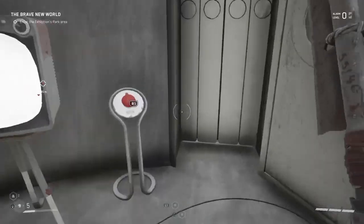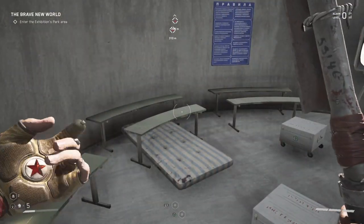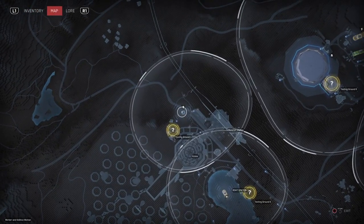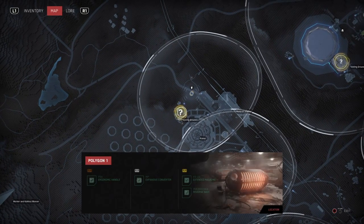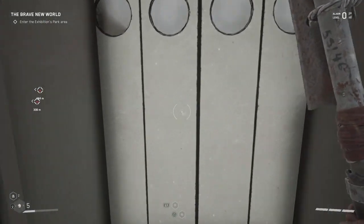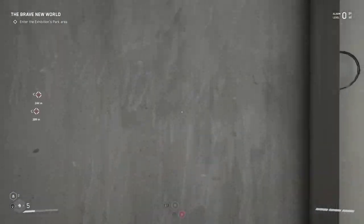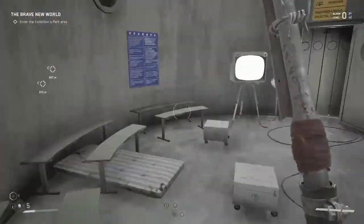So you've got to go down here, and in order to open this up there is a camera right here. You have to go there and then switch to the closest camera, look around, and you'll see a prompt saying click R1 or whatever you're playing on — PC or Xbox. And then it'll open this door right here, and you'll be able to come in.